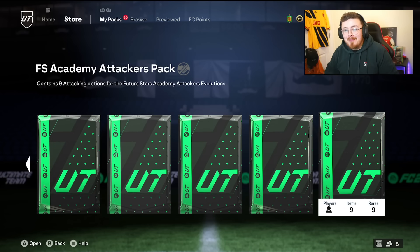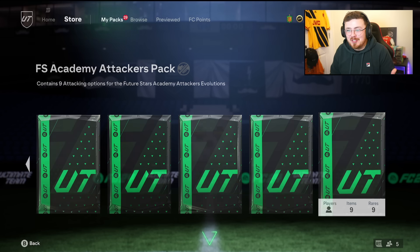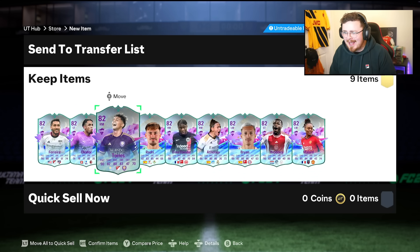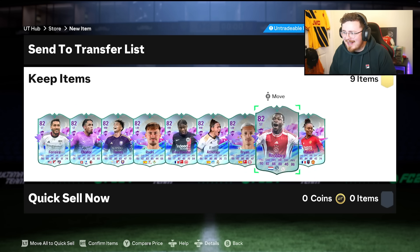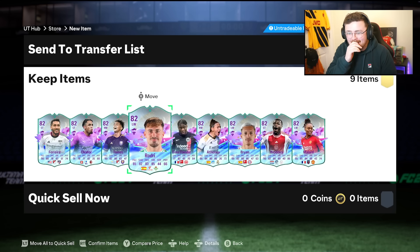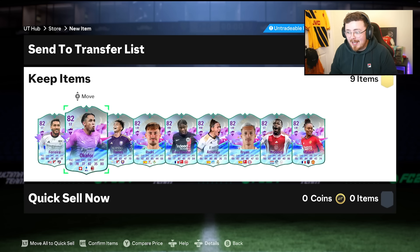Future Stars is in the building and I'm looking at a Future Stars Academy Attackers pack. I believe it's linked to an evolution which we're going to find out very shortly, but to get this pack all I did was load up the store and it was here. OKEA Sports dynamic images on cards. Apart from poor Brian here, lucky Brian mate, and Rodri. This is a dub in its own right and I'm seeing some really good base cards here.